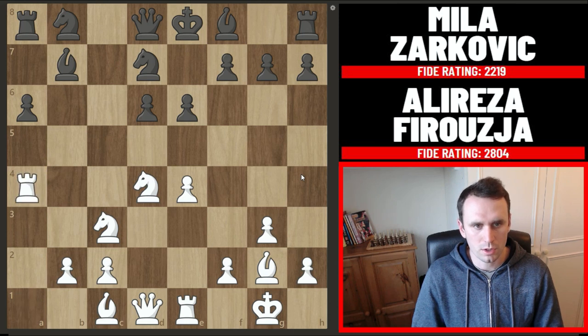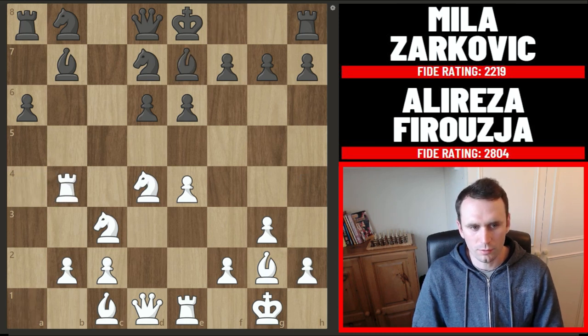Firouzja recaptures and now rook b4 from Firouzja. This might look a bit strange but we'll see the idea he's setting up — and this really reminds me of a Kasparov-Shirov game played in 94. After knight c5 now defending this unprotected bishop, here's the point: rook takes on b7 not caring for the exchange. Knight recaptures and pawn to e5.